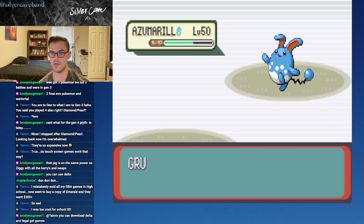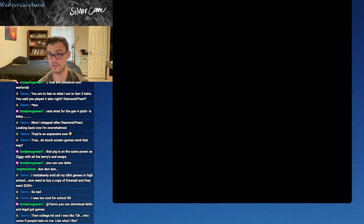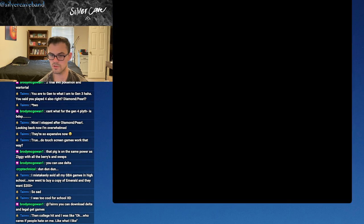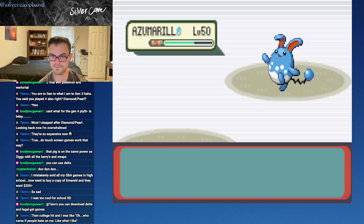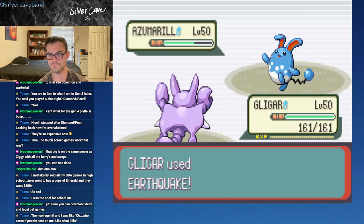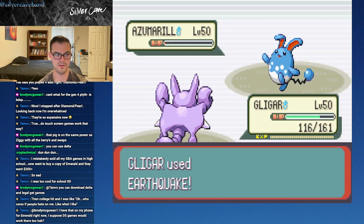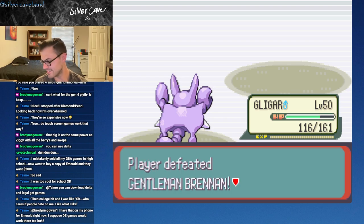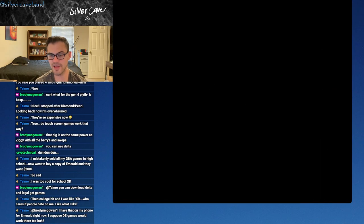Grumpig goes down. Does this Azumarill have Leftovers or Shellbell? Shellbell - it has Iron Tail, that's pretty cool. Wartortle doesn't really have a move for this - it does have Rapid Spin, but that's not what we want. We'll go into Gligar. I don't know if it has a water move, and I think we can do enough damage with Earthquake to get this done. Iron Tail - I'll take that all day. Yes! Tainrow - preaching to the choir. Once you kind of get to college you just realize that everything is what it is, people like what they like. So that was six battles - thank you for competing.